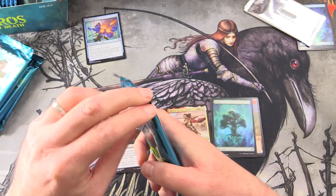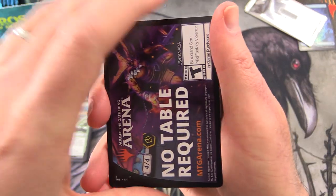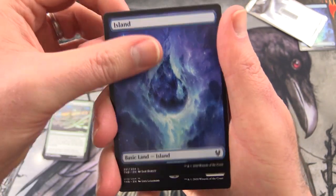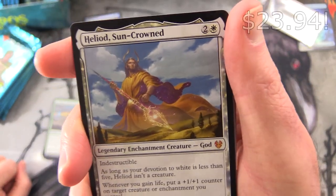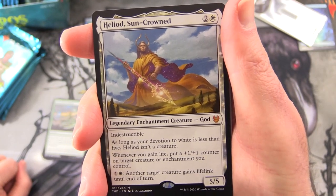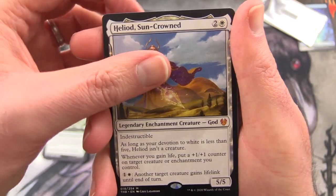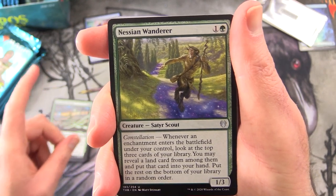And we pulled a mythic — Heliod, Sun-Crowned! Legendary Enchantment Creature God, 5/5 for 3, with Indestructible. As long as your devotion to white is less than 5, Heliod isn't a creature. Whenever you gain life, put a plus one plus one counter on target creature or enchantment you control. For one and white, another target creature gains Lifelink until end of turn. Fantastic. We'll have a separate mythic pile because we're going to pull an absolute ton in this video.